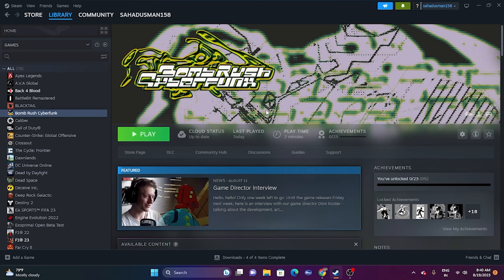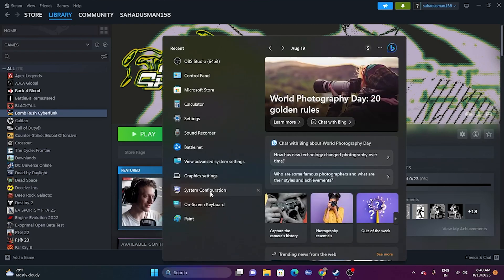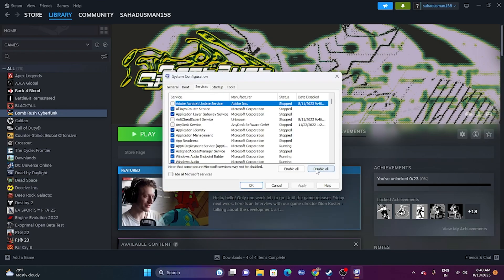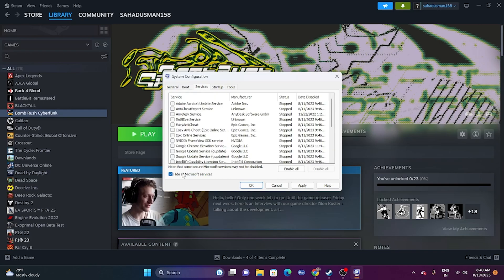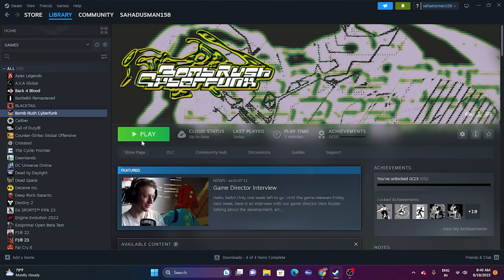Next, perform a clean boot. Go to System Configuration, go to Services, click 'Hide all Microsoft services,' then click 'Disable all,' and click Apply and OK. When asked to restart, exit without restarting for now. Restart the computer and once the restart is done, try launching the game.